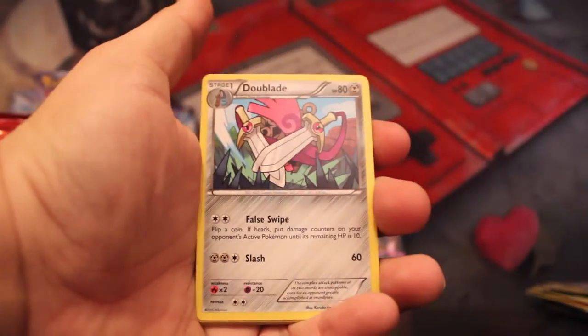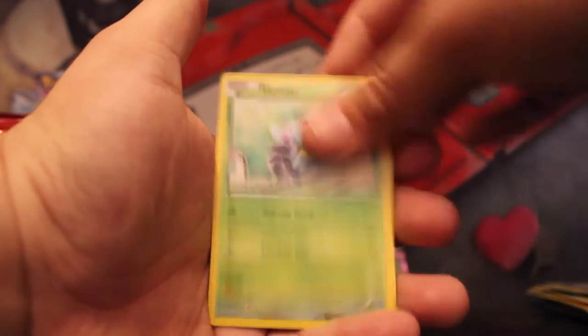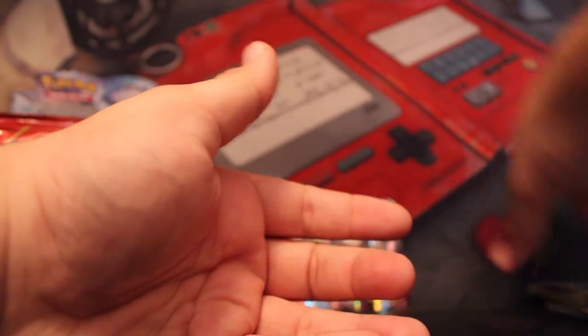Repeat Ball, Doublade, Scorched Earth, Volbeat, Spinda, Mudkip, Phoebe's, Illumise, Spheal Reverse, and Rhyperior Rare. The Extended Art Rhyperior looks really cool if you guys haven't seen that one — especially when it's holo, I'm super fan of that.